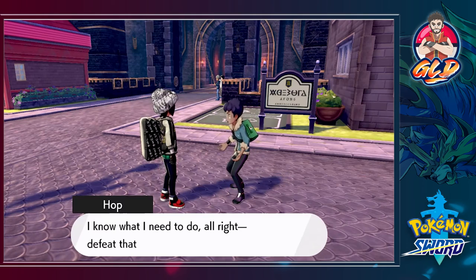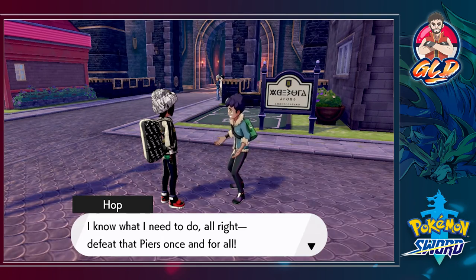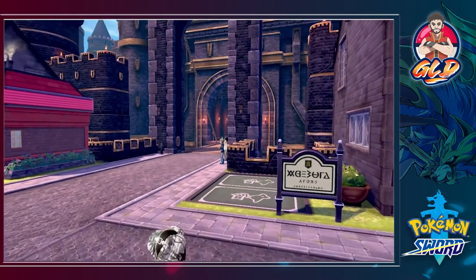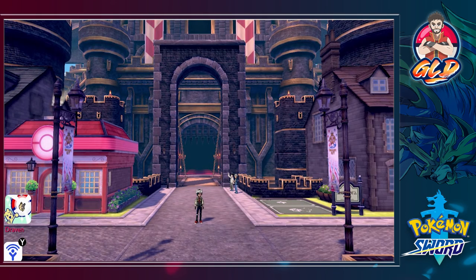I don't know what the cape's all about with this guy. Hop says: 'Deep breath — once and for all, you're off to Hammerlock Stadium! Yeah, Draven, Raihan's tough — not easy to crack.' He is — and the last gym battle is going to be right here where it all started off. You guys have got to stay tuned for that one because it's going to be a pretty nifty one.